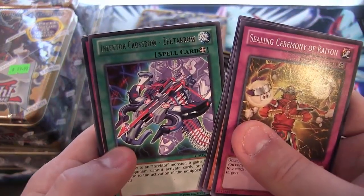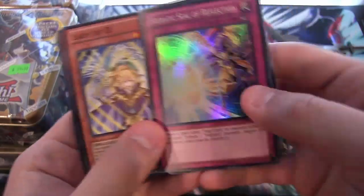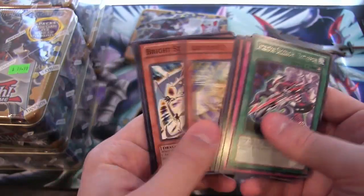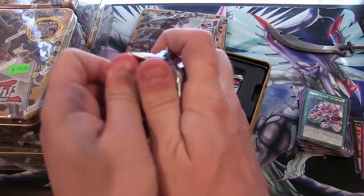We have an Insector Crossbow Z-Arrow and a Heretic Cell of Reflection for Super Rare. Getting a lot of the Heretic cards — not bad.